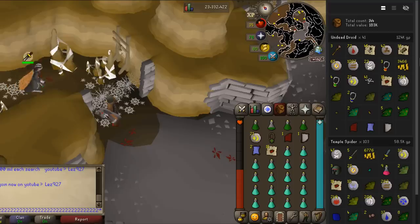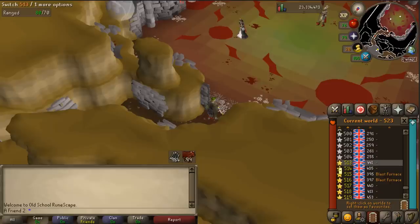I killed druids for the same amount of time as temple spiders and the total loot was 124k — not that much, because of how much food you have to waste. But there are some interesting drops: 45 whiteberries in half an hour, which seems like a big amount, and 12 potato cacti. If you camp here for combat stats, maybe eventually as an ironman you'll have like 8000 whiteberries.